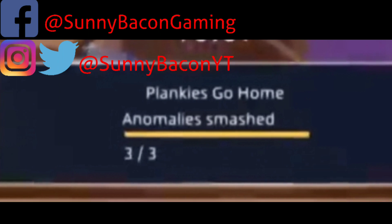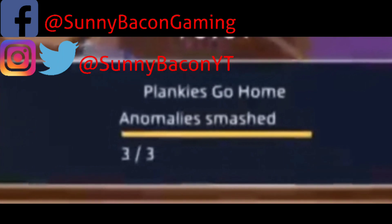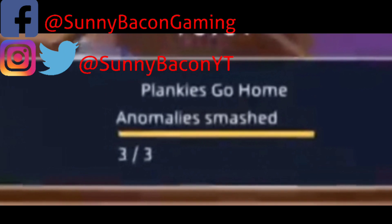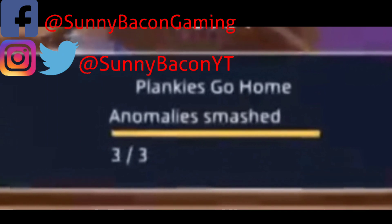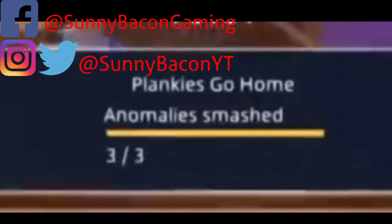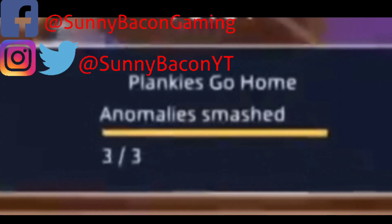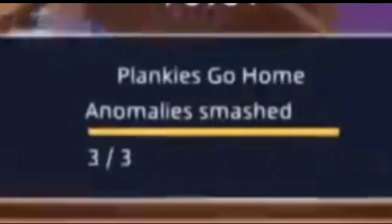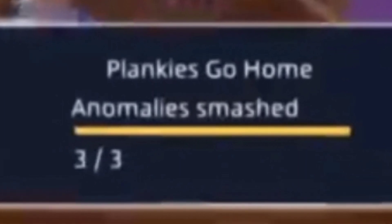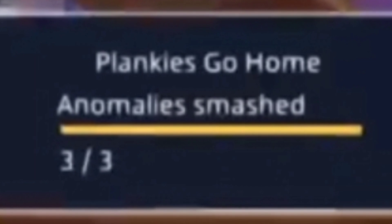What's going on guys, welcome back to the channel. In this video we are going to talk about the mission in Plankerton called Plankies Go Home. This is to smash three anomalies — we're going to show you what they look like and how to do them. This isn't a hard quest if you know what you're looking for. Also make sure you enter that giveaway for 1000 V-Bucks; the link is in the description below.